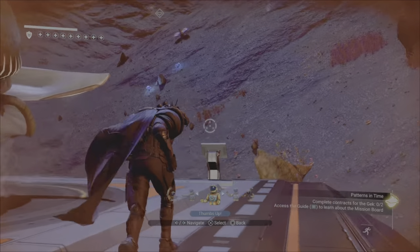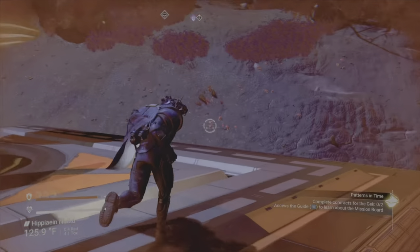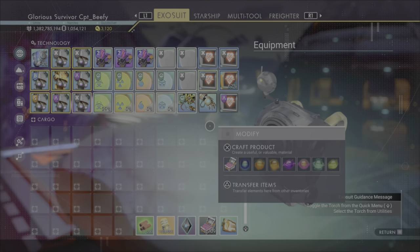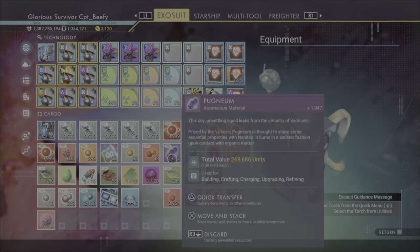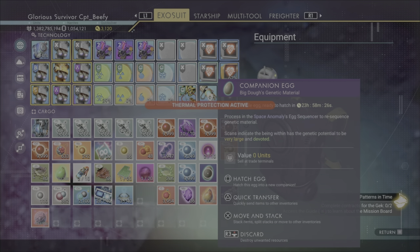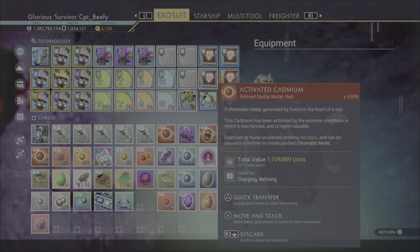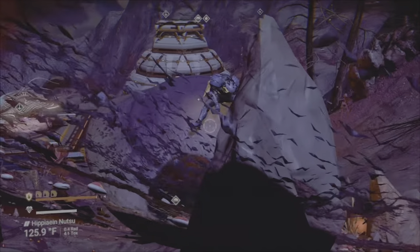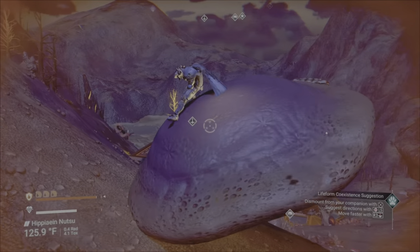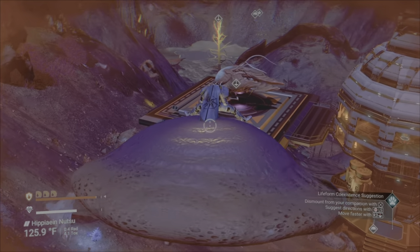Oh man, well it finally happened — we got Big Dough to lay an egg. It took way more than a day; I thought it was going to take a day, but it took I think three days before we got to induce an egg. Let's pull it up — here it is. It's going to take a day before I can hatch it, but we're going to take it to the anomaly and pump some platinum into it and some activated cadmium into it, to see if we can make some interesting changes — make it bigger, badder, cooler on the next generation. Then the next day we'll hatch it — cool beans.